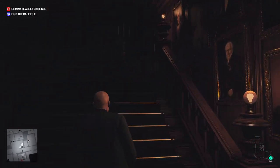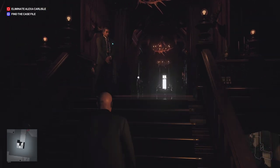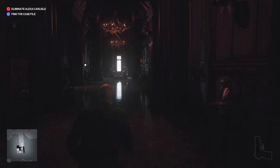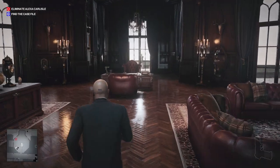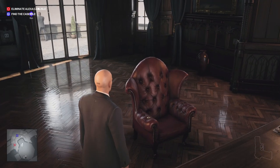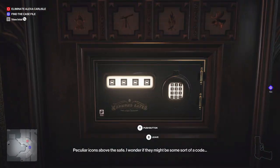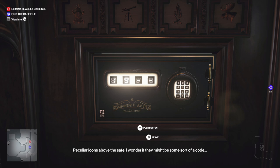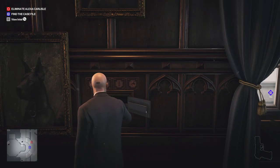There is someone here on the third floor that can easily spot me, so I'm going to make sure to stay as far away as possible from them by hugging the right-hand side wall and then entering into Alexa's office. What we'll do is press the button on her armchair, which will open up the safe. The code for the safe is 1975, and the solution is to go to all four of the items in the room and find these numbers near them. Enter 1975 and pick it up.